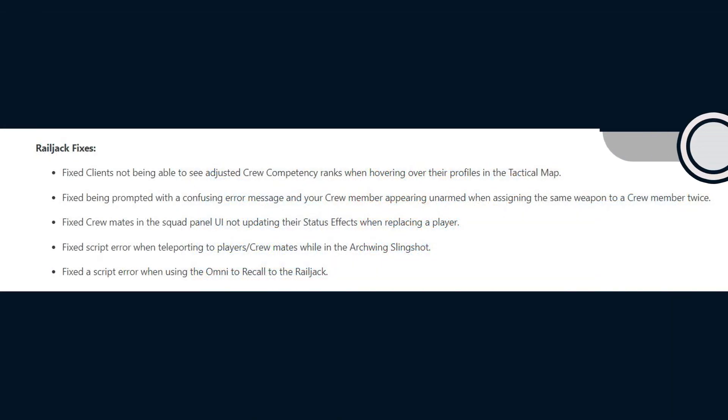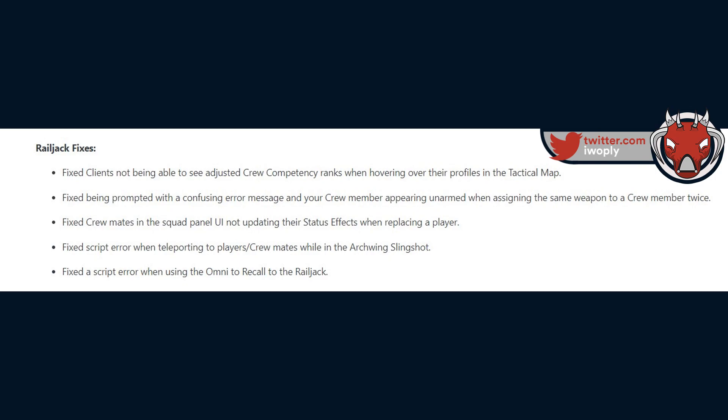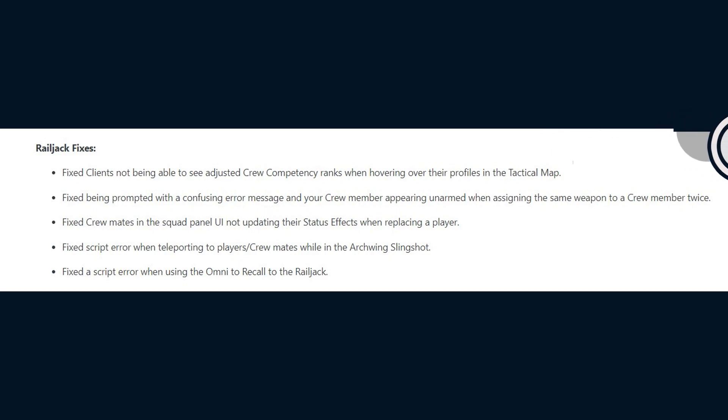Moving on, we have Railjack fixes. They fix clients not being able to see adjusted crew competency ranks when hovering over their profiles in the tactical map. They fix being prompted with a confusing error message and your crew member appearing unarmed when assigning the same weapon to a crew member twice.